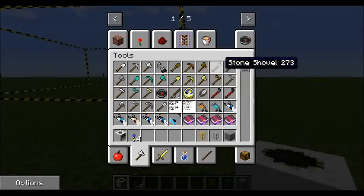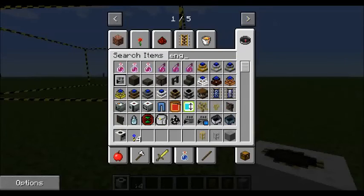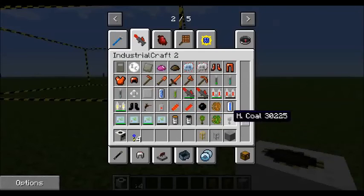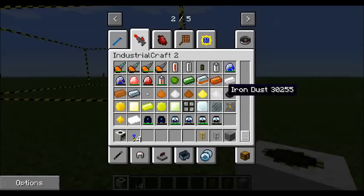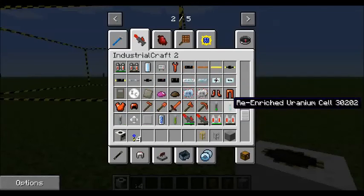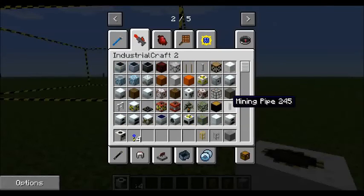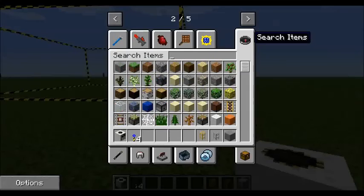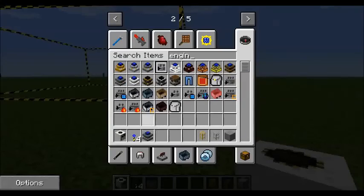Now that you've got your frame, you're gonna need a method of powering it. One way is by getting an engine — they changed all the names so I'm not even sure what any of those names are anymore. There are several different engines you can get to power it. There's the sterling engine, there's the combustion engine, and there's the redstone engine.